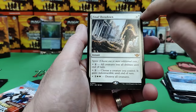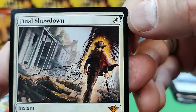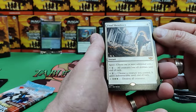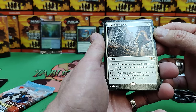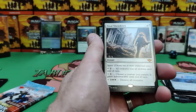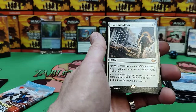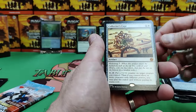Final Showdown — another strong card in the set, has the Spree ability. You can see the little plus sign on the top right. One white and one colorless: all creatures lose all abilities till end of turn. Then choose a creature you control — it's indestructible. Then destroy all creatures. Pretty strong — you'd need that late game. So that's like one, two, three, and then another five: that's eight total. But at the very least, just a five or six for a wrath where you can protect one of yours. Getting some good white stuff too.